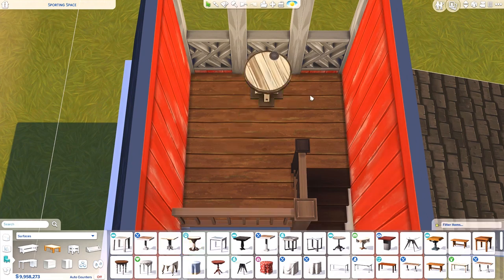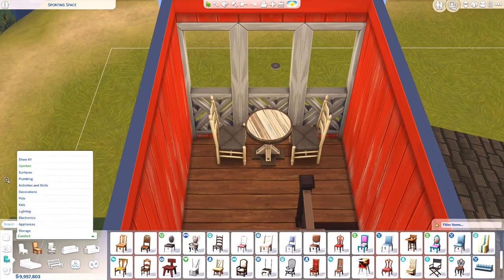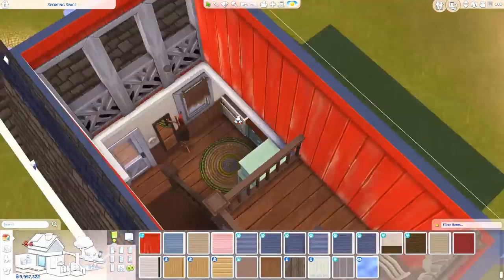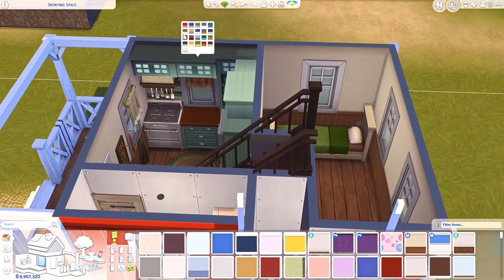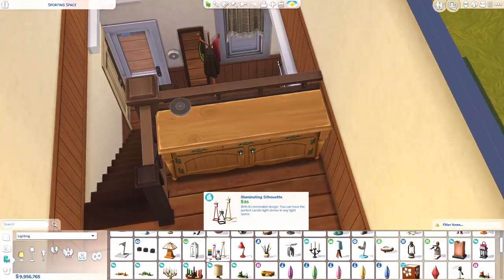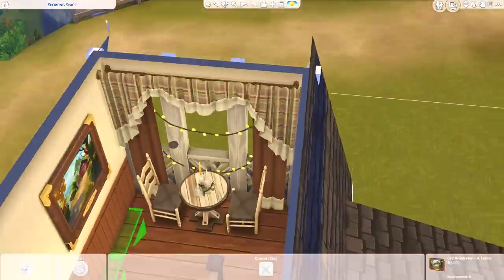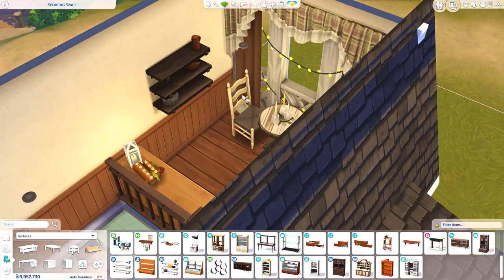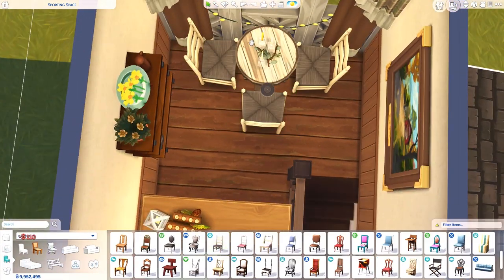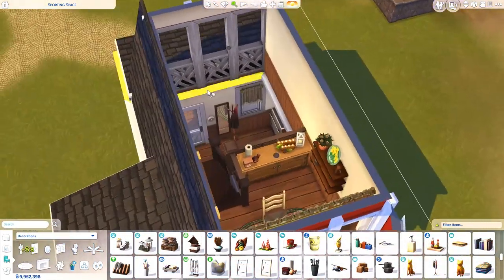So this is the upstairs — this is where I put the dining area and it's just a very cozy little space. They have these kind of open windows, though they don't actually count as open windows — they count as proper windows, so this room is properly closed off and during winter it doesn't affect gameplay in any way, it's just for decor. They just look a little bit different but still work as windows, which I like because it doesn't limit or affect gameplay.